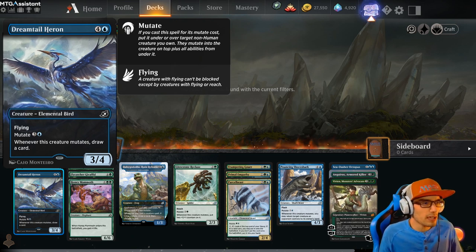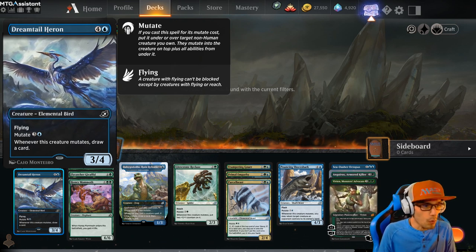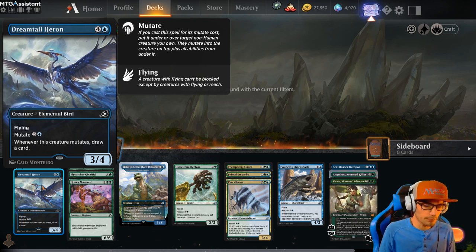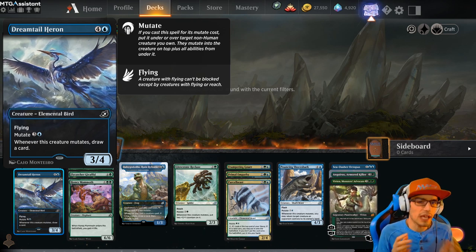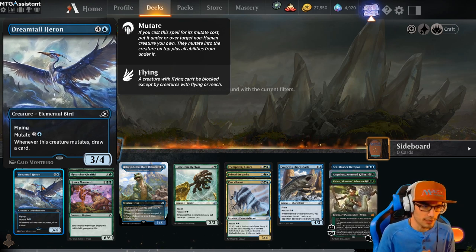Green Tail Heroine costs 5 — it's a 3-4 with flying. Mutate cost is 4. Whenever this creature mutates, draw a card. So it's a flyer with evasion — that's part of our BREAD acronym — and it is also a draw engine, which is really, really good.